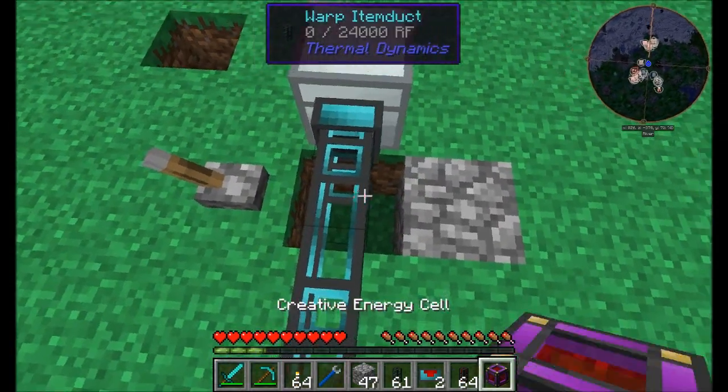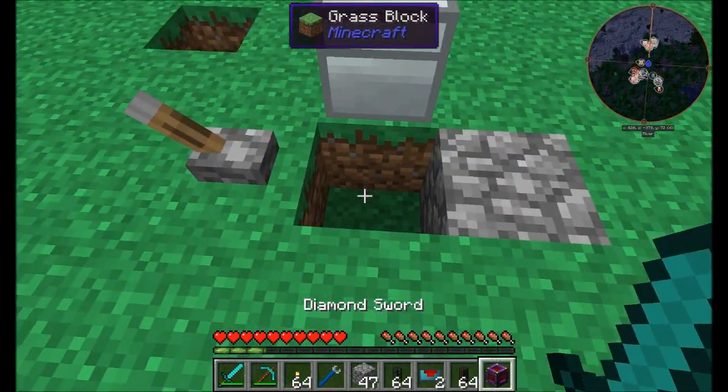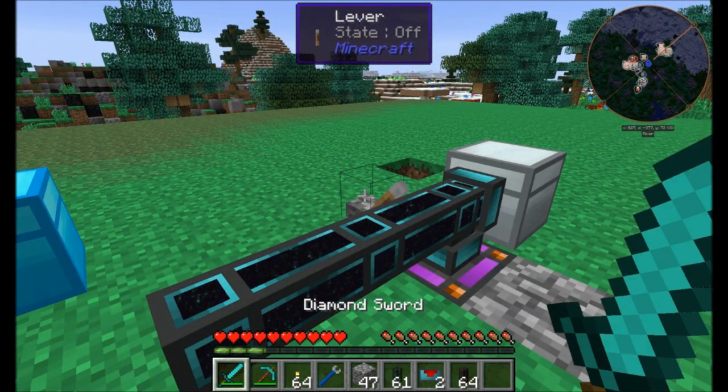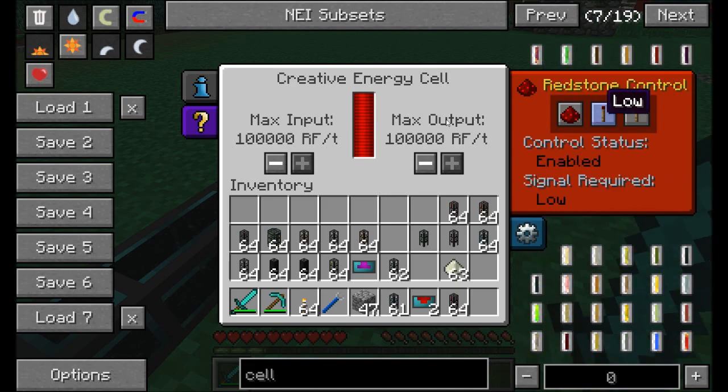Just to clarify — warp item ducts do work with resonant energy cells and other cell types. The earlier issue was a lever disabling energy from the redstone energy cell, not a bug.